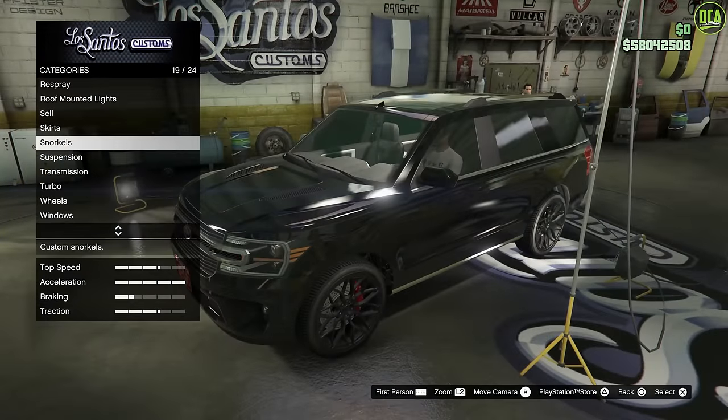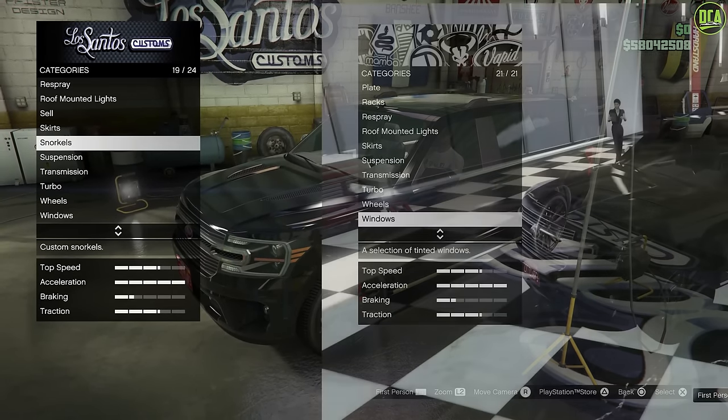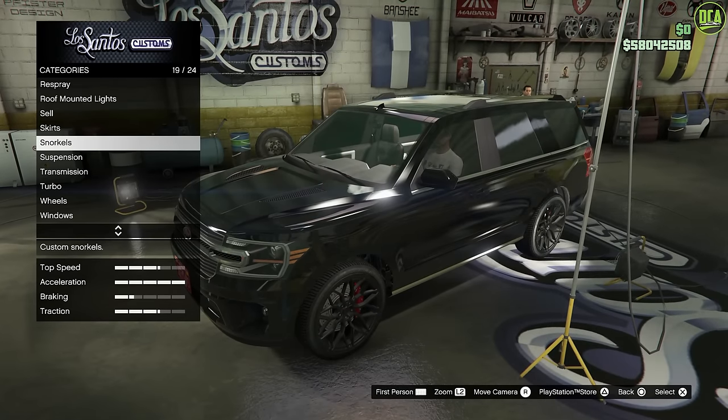Also, for some reason the snorkel upgrade is available at every custom shop, but not in the CEO office custom shop. This was also an issue with the Monstrosity in the last DLC, and Rockstar never fixed it.